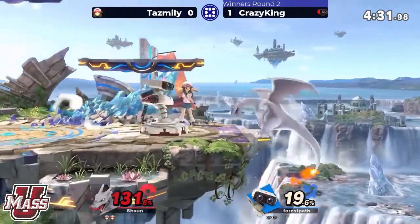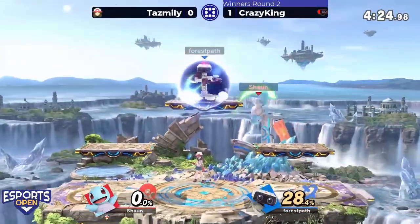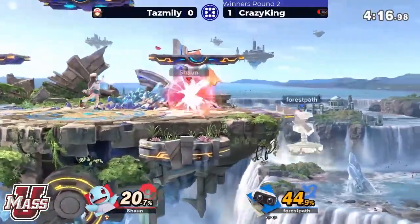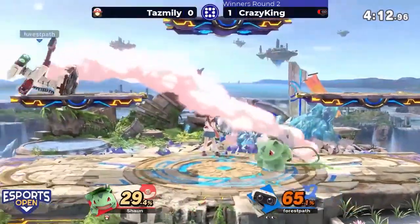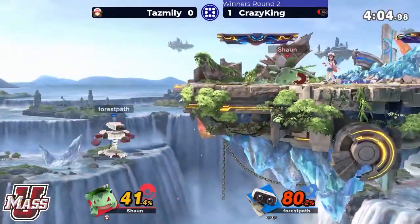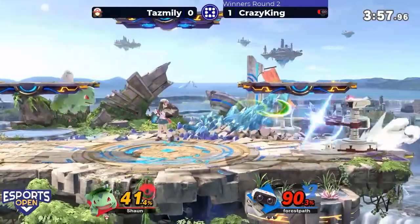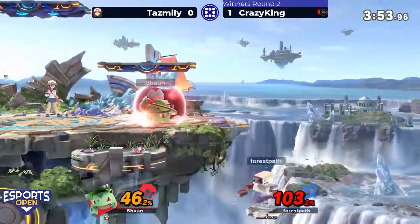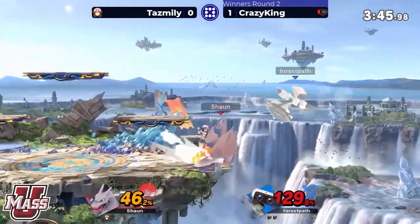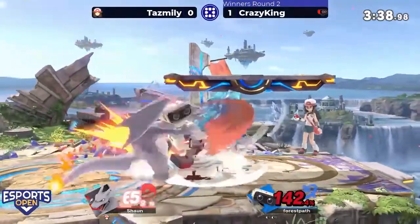This is dangerous. ROB mixing it up just enough to avoid a stage spike with the back air. Asking a lot of Squirtle — switching to Ivysaur, a little premature but making it work, tacking on damage and setting up a ledge trap with the gyro covering that jump from ledge. Forward smash sending ROB off stage with no double jump.